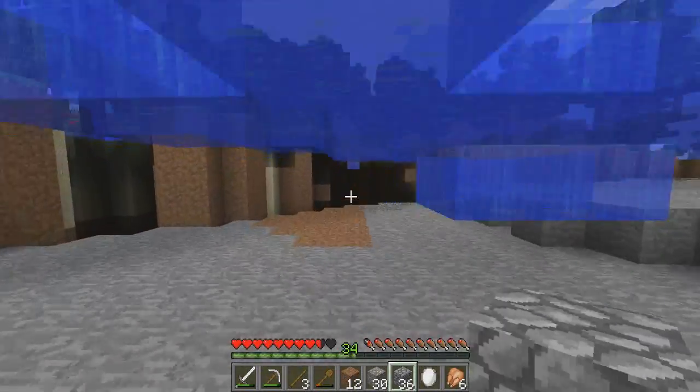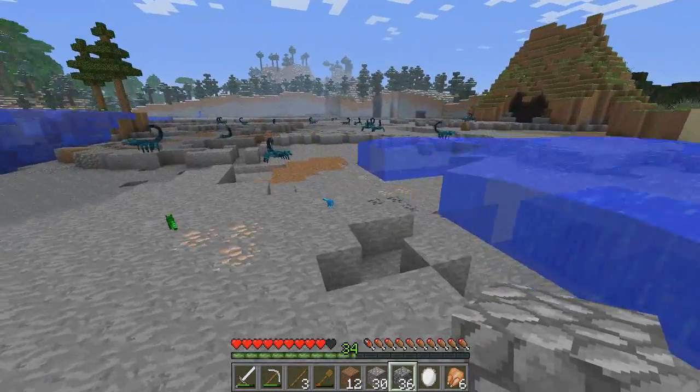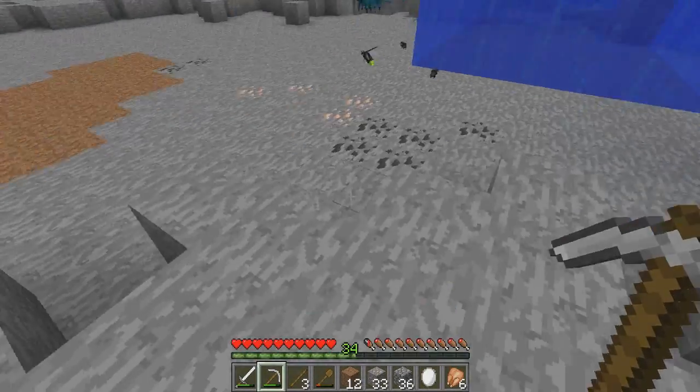There's just this weird little piece of water floating here like, yeah, I'm a boss. I don't understand Minecraft, I really don't. But I think this makes my Minecraft world super unique and I love it.